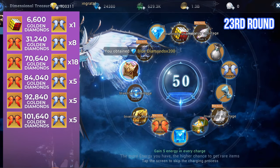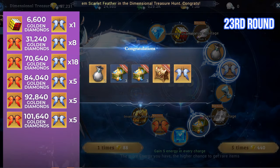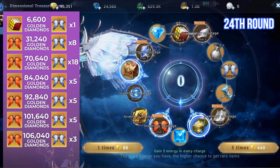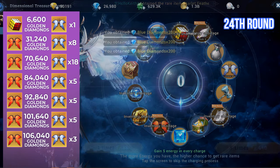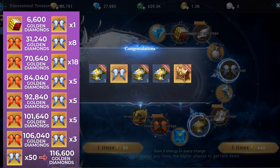Just 8 more shards and we are done. Since all rare items are out of stock, we will surely get the last duplicate in the next rare draw. And here is the final duplicate of the Scarlet Feather wing. I only managed to get 3 wing shards and had to get 5 more to complete the wing. Since I have no more rare items on the list, I cannot accumulate energy points. And finally, I got all 50 wing shards of the Dream of Butterfly costume. I spent 116,600 Golden Diamonds to get all 50 wing shards.